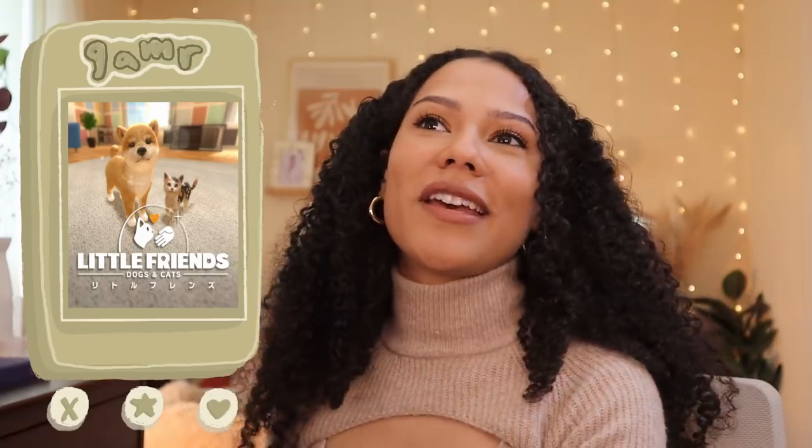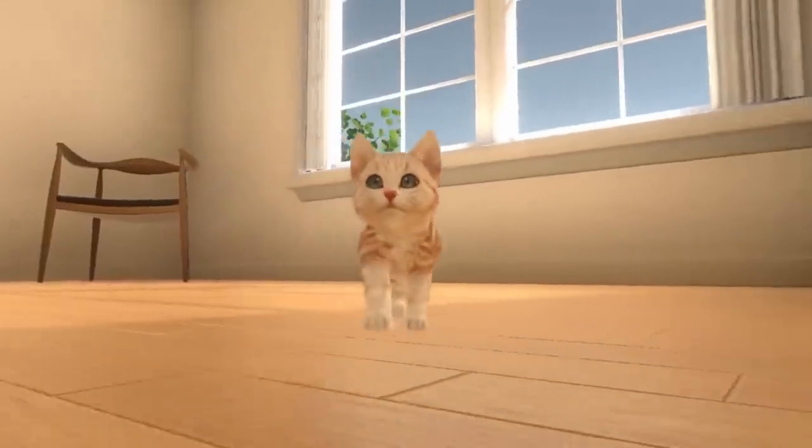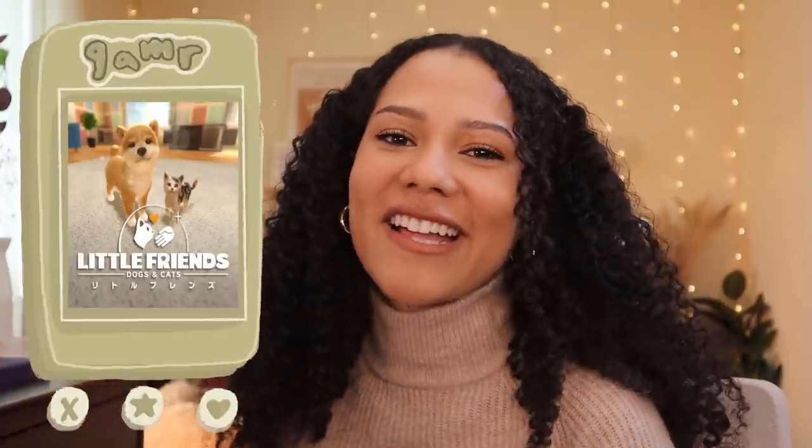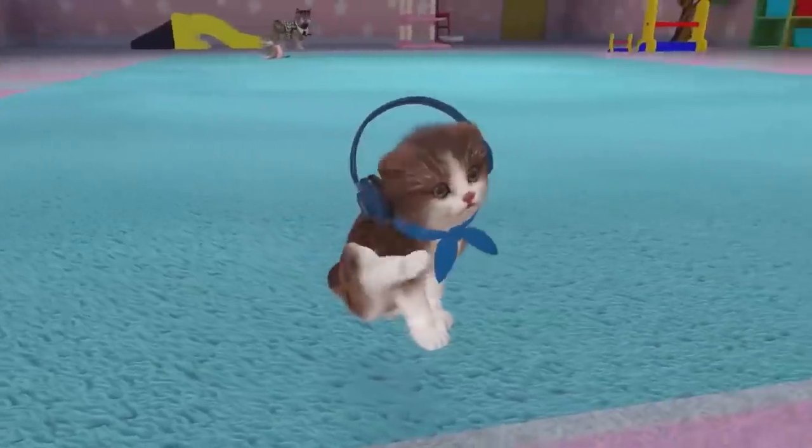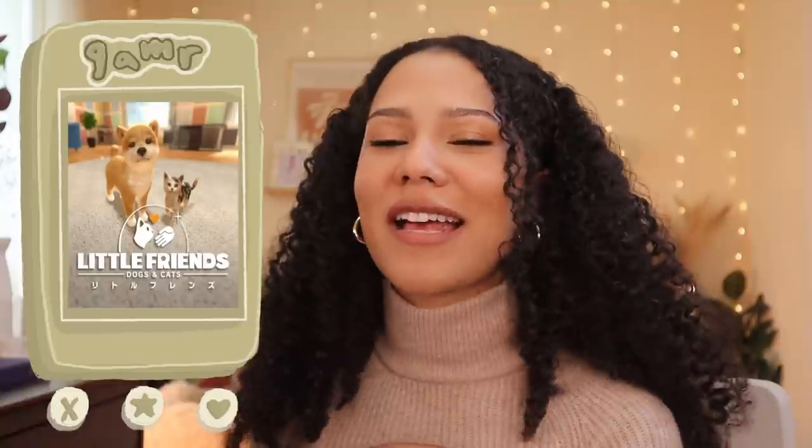The next game is Little Friends Dogs and Cats. If you were a Nintendogs person on the DS, you have to get this game — it's basically the same, but there's also cats. You can adopt dogs and cats, build a little collection, raise them, train them, take care of them, bring them on walks, teach them tricks, and dress them. So if you love the nurturing aspect of animals, this game is perfect for you.